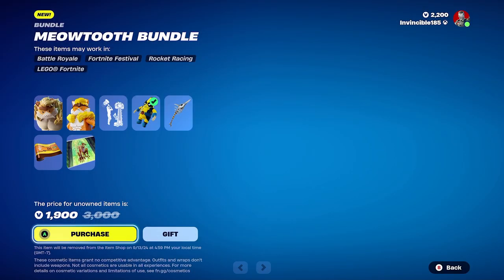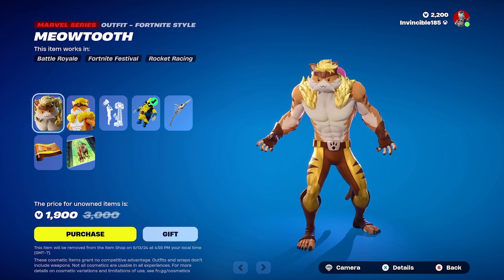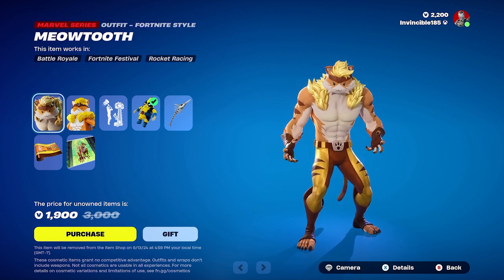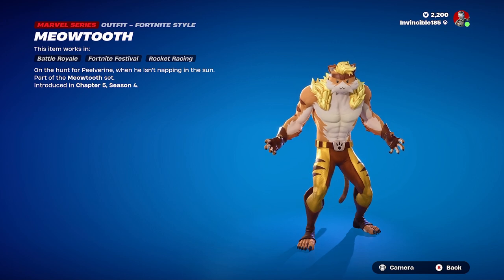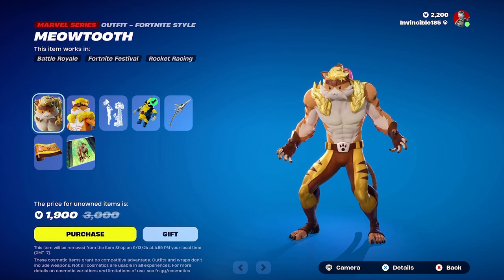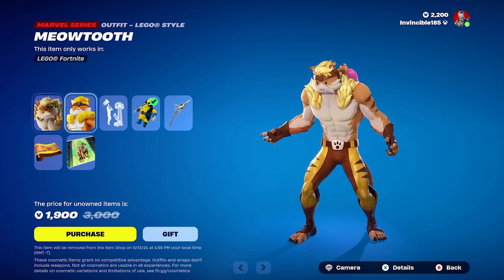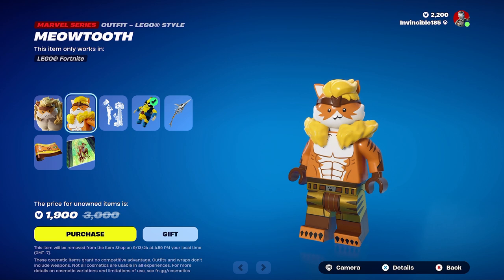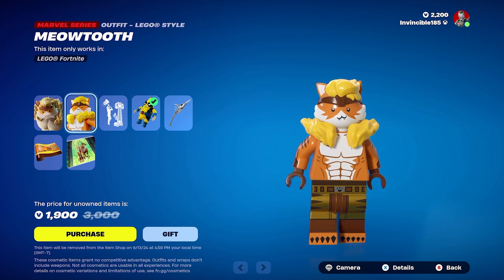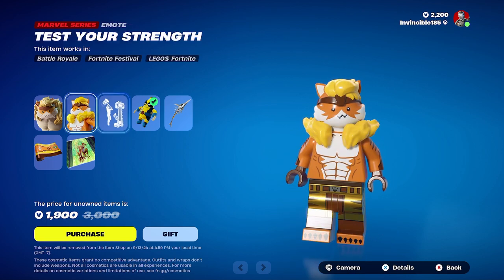That's why my bundle cost 1,900 V-Bucks — overall I'd say maybe 2,000 because it's cutting off the price. Starting off with the first item, here is the Meowtooth skin. There are no different styles; this is the style you get. It's very strong, very Sabretooth-like. We also have the Meowtooth Lego style — new outfits automatically come with the Lego style, which is really cool.